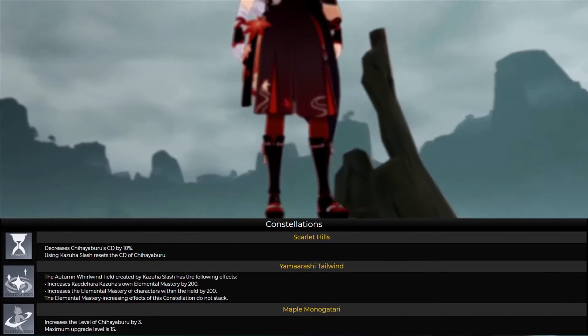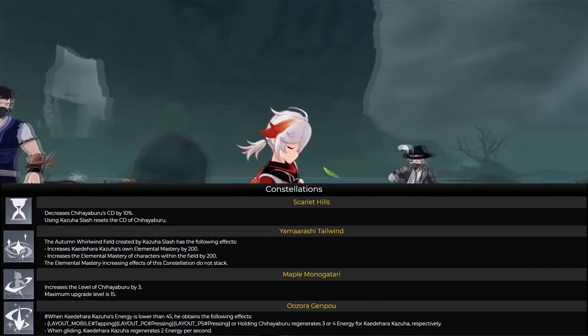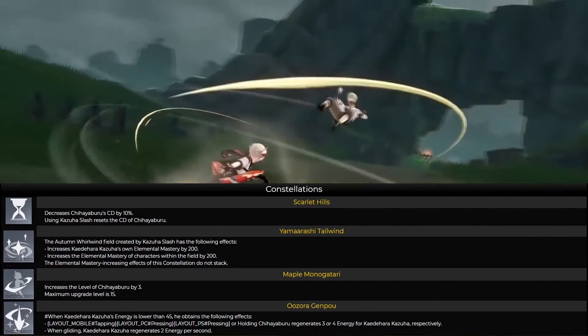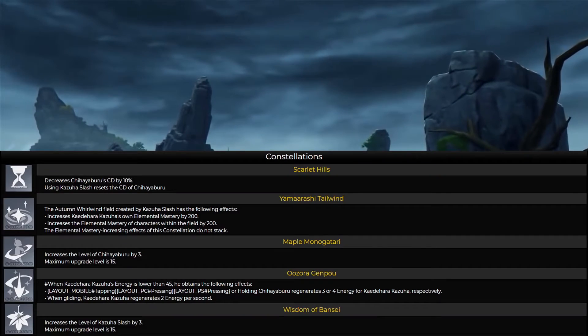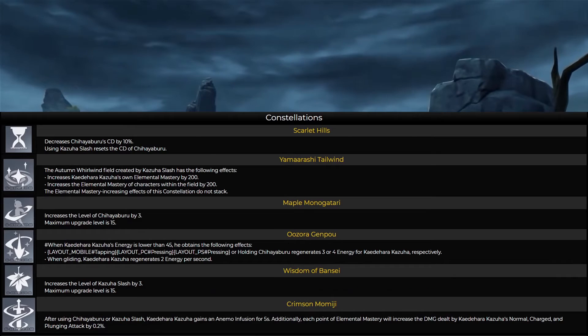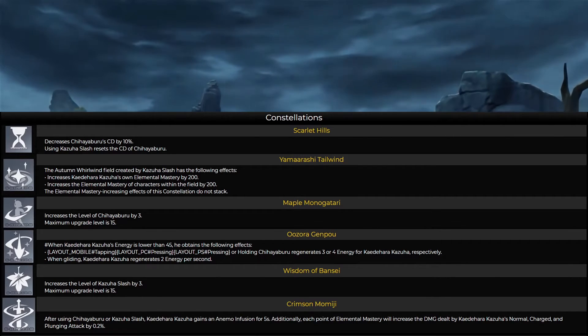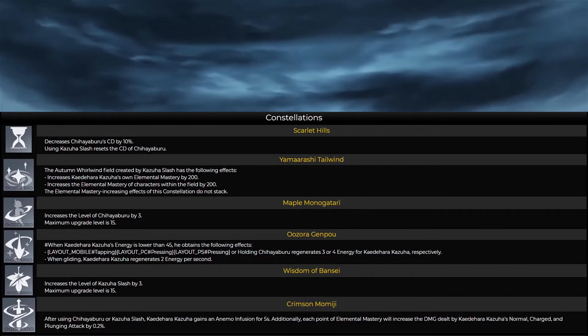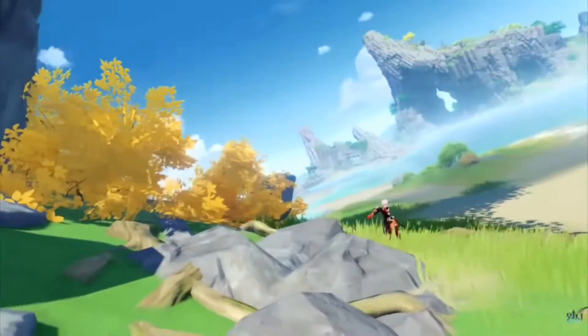Constellation level four — when his energy is lower than 45, he gains an effect where holding a button regenerates three to four energy, and when gliding it regenerates two energy per second. That's a very useful constellation to have. Constellation level five just increases his elemental burst level by three. Constellation level six — one of the best — after using his elemental skill or burst, he gains an Anemo Infusion for five seconds, and each point of elemental mastery increases his normal, charged, and plunge attack damage by 0.2 percent, which stacks up nicely.